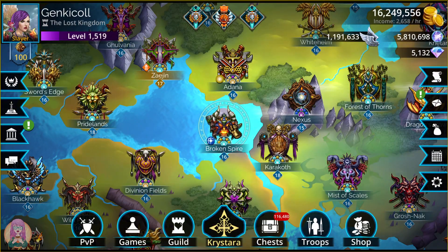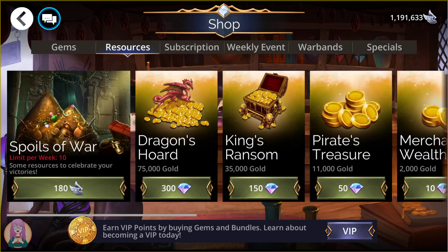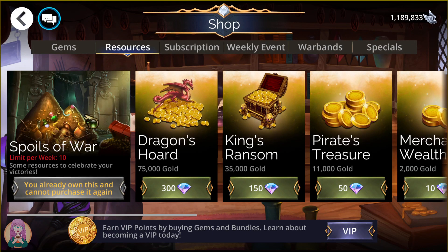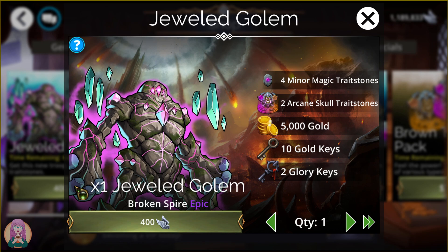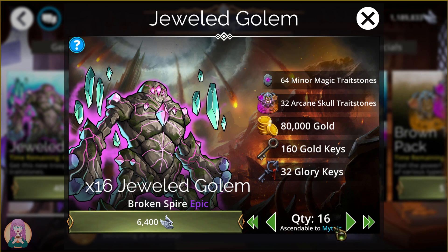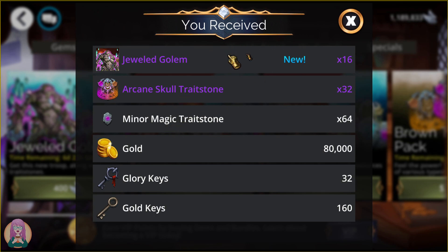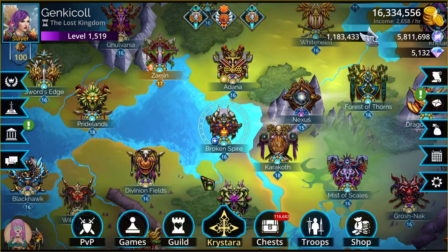Next up, we have Broken Spire troops. But first, let's go into the shop and grab our Spoils of War. I recommend getting all 10 of these every week if you can — it's a great deal for the event keys. This new guy looks really interesting. I always get this up to mythic level, and when I say mythic level, that just means you ascend it to mythic so you can get it to level 20. It doesn't make it a mythic troop — it just means you can ascend it to level 20. If you've got the glory to do it, I highly recommend this, because you will be able to get this new troop up to level 20 when you need it for your power level, and that's really important.